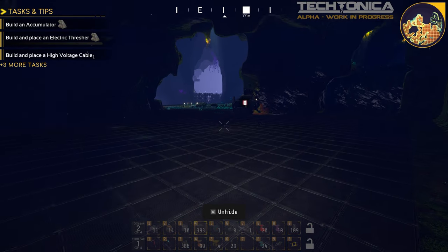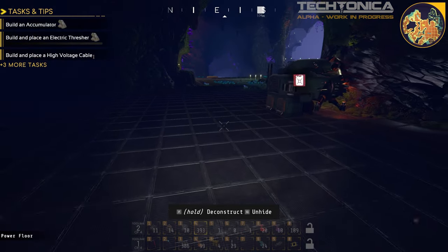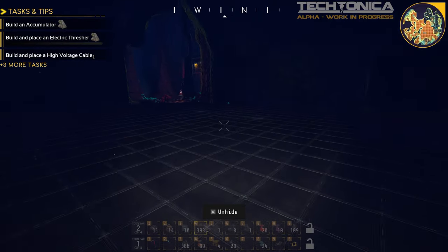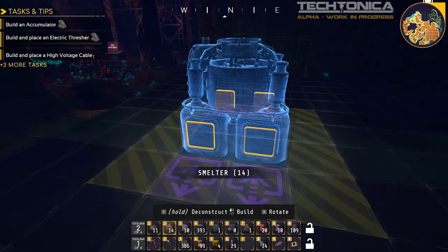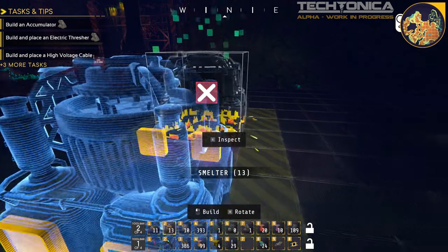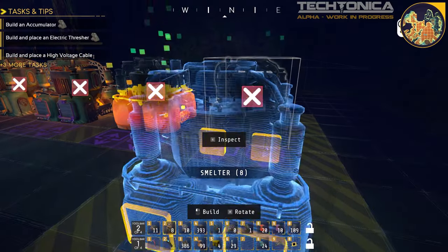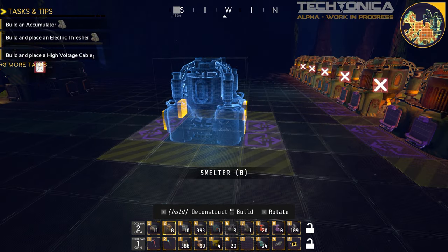Need some light, but I think our machines will provide some, and we can add some candlesticks as well - that'll take care of that. But this will work. I think we'll be able to fit the six - two rows of six. Something like this, and then we can do that twice. Just need to make sure we have room for everything.